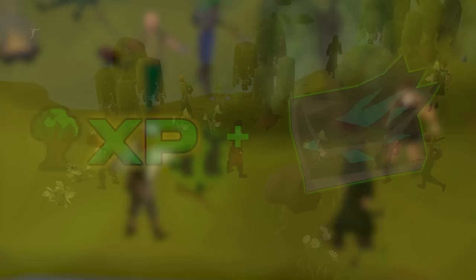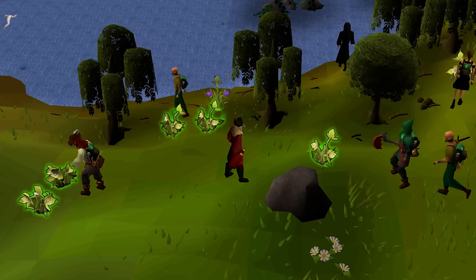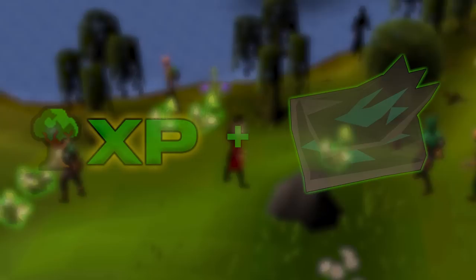The second event is the Flowering Tree event. For this event to spawn, one of the people nearby needs a new item called Bee on a Stick. Once you have that item, there is a chance that flowers will appear next to the tree you're cutting, and it's your job to pollinate the flowers by moving the bee between the two correct flowers.